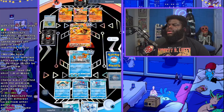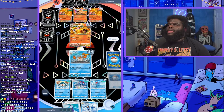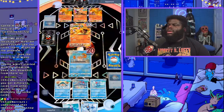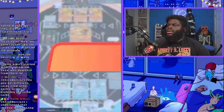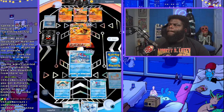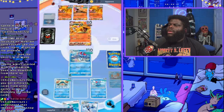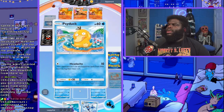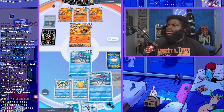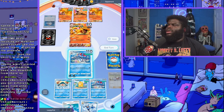I can still kill it next turn with Tentacruel though — it'll kill us but we'll kill it. It has two EXes it can throw out but no energy on any of them. It kills us — that's his first hit — but we're still going to be in the lead because Tentacruel will kill it. Let's go ahead and get some more Pokemon hopefully. Psyduck, Tentacruel — lay down Psyduck, lay down Tentacruel. Let's go ahead and kill this Charizard: we're going to deal 50 plus 20 plus another 10 because it's going to be poisoned.